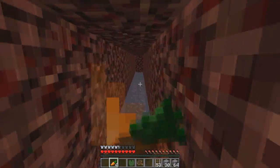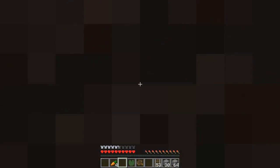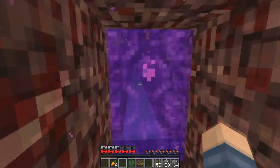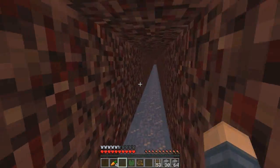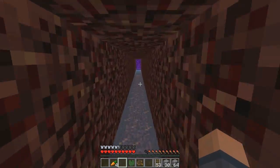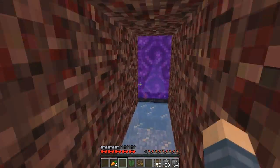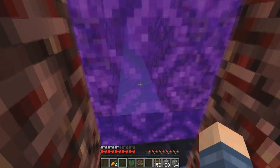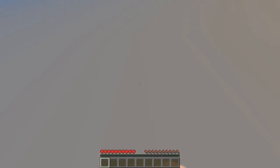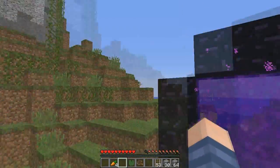The first portal takes you to the witch farm. The second portal — go through the first one. Through that tunnel is the first portal. Hello — hey, I'm here.